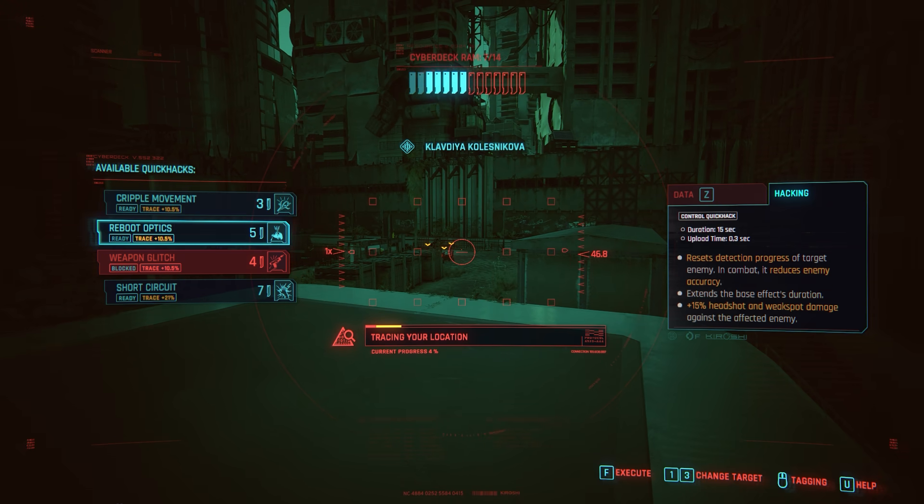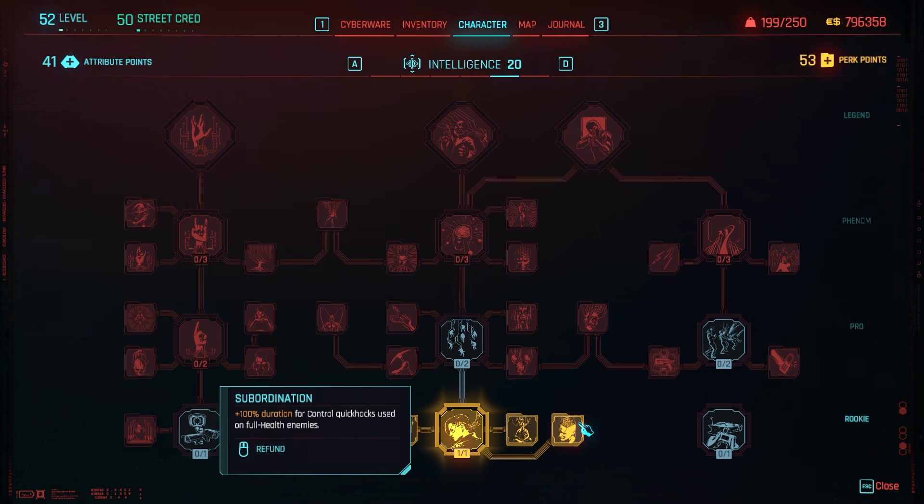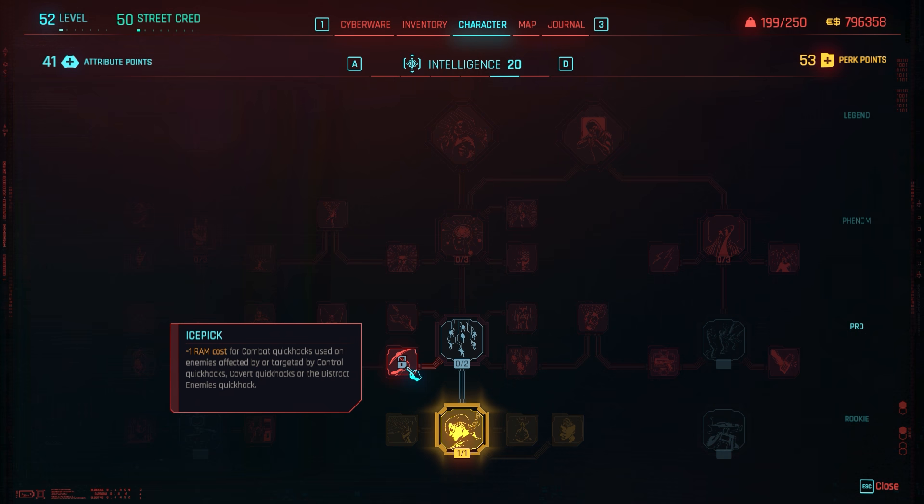Next we have Subordination, which makes control quick hacks last twice as long when applied to enemies at full health. This works really well with perks like Embedded Exploit and Ice Pick, which both provide benefits for having enemies affected by control quick hacks.